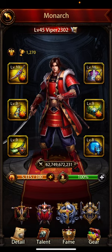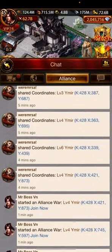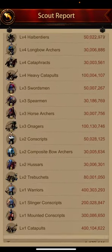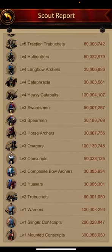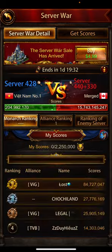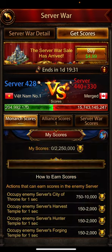I'm going to try to do something crazy — a solo surf fill. I have a scout here. What I'm targeting is basically the 400 million T4 catapults. Looking at the SVS scores, this is how I do the math before I attack someone. They merged and got 15 billion extra points, but anyway, if I just go to scores...